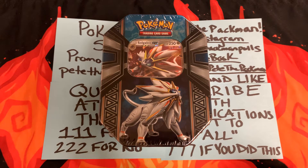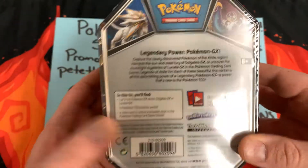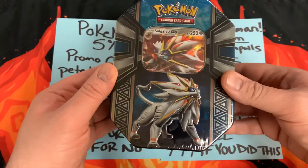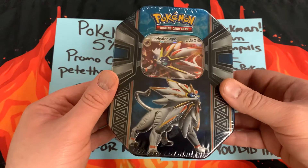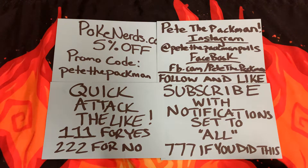Today I'm going solo, opening up this Solgaleo tin here. It has four Pokemon booster packs in it. We're going to open it up, see what happens, and see what we can pull out of these four packs. I'm assuming these are going to probably be some Sun and Moon and XY booster packs, as we've opened these in the past. We'll see what happens.